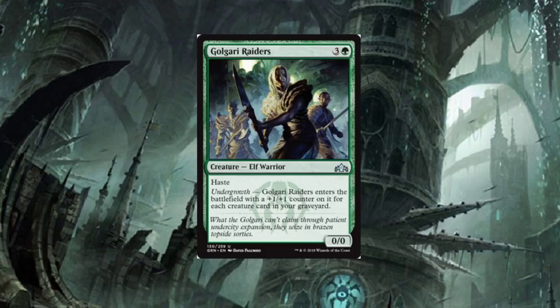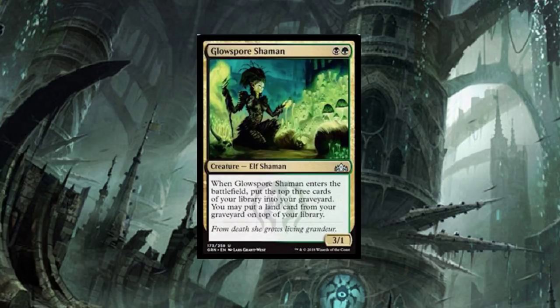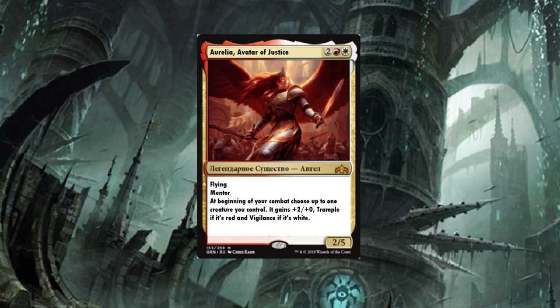Golgari Raiders — four-drop with Haste. Undergrowth: Raiders enters the battlefield with a plus one/plus one counter for each creature card in your graveyard. Decent — nothing crazy. It fits in one of those decks where you dump everything into your graveyard. Glow Spore Shaman — two-drop Elf Shaman: when it enters the battlefield, put the top three cards of your library into your graveyard, then you may put a land card from your graveyard on top of your library. It's a 3/1 — easy to remove, but it's ramp and a form of mana fixing.